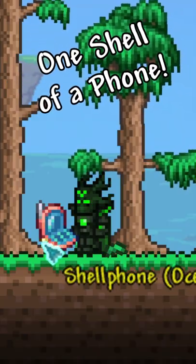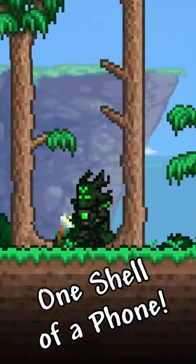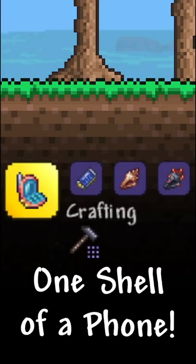Introducing the shell phone. Take your standard boring cell phone, demon conch, and magic conch and visit a tinkerer's workshop and you'll be able to craft this new item.